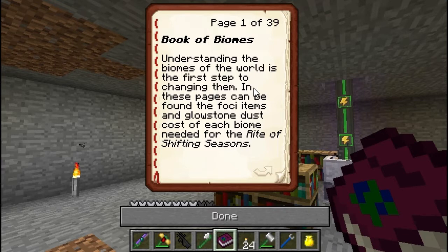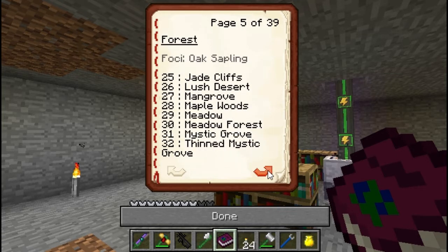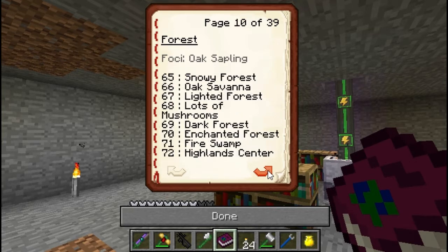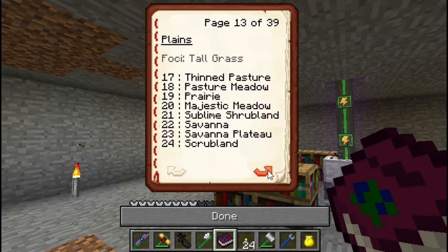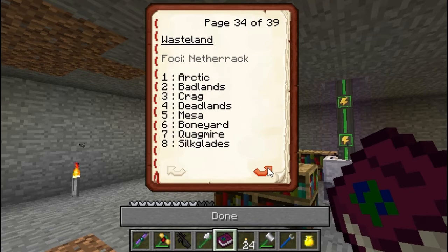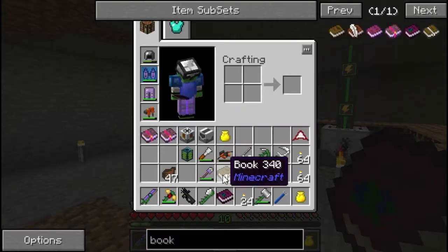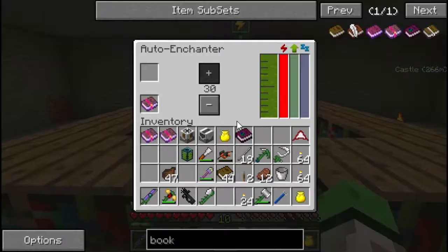Understanding the biomes of the world — this is the first step to changing them. In these pages can be found the foci items and glowstone dust cost of each biome needed for the Rite of Shifting Seasons. So you've got a whole bunch of biomes in here, thirty-nine pages. You've got different foci. I'll keep that for later. I don't know, might use it eventually.